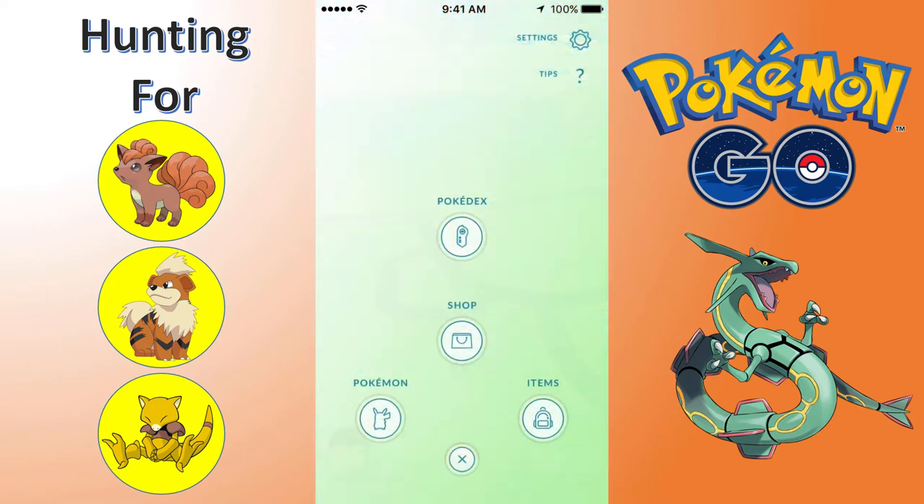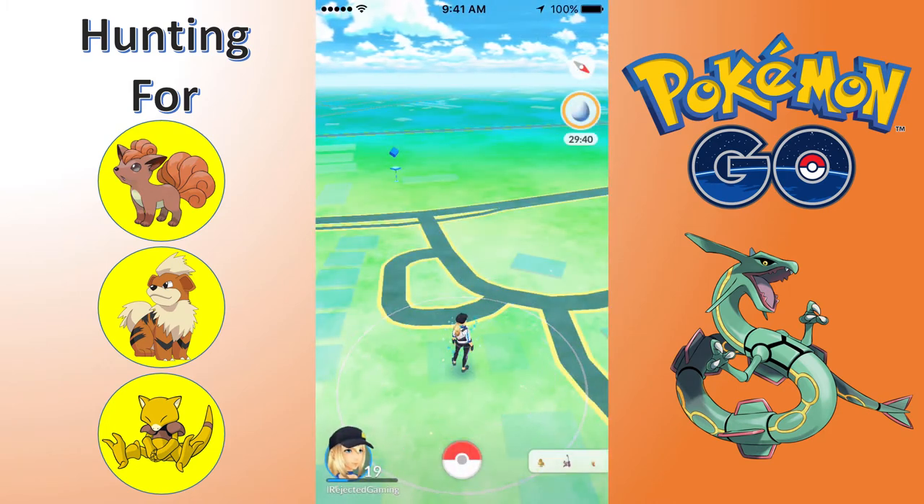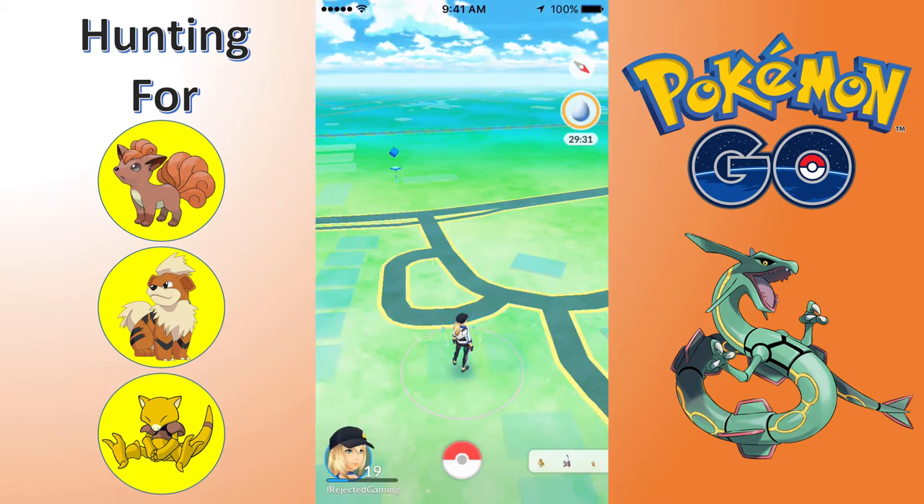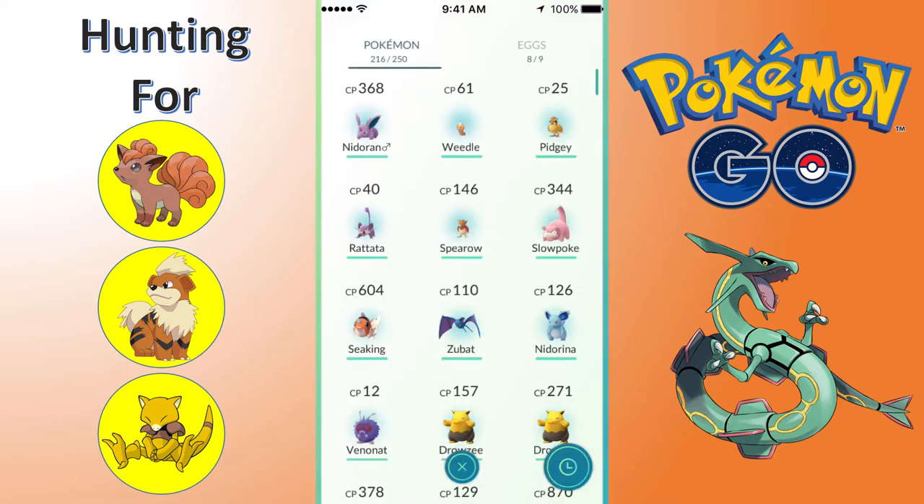We're going to pop a Lucky Egg because we're going to be doing some evolving in this episode. I did discard a little bit of the Pokemon, like Pidgeys and Rattatas - we don't need to see all of those, especially the ones that were like 10 CP. We're trying to get to level 20 today. I need 18,000 more experience, and what I do in this video is going to go a long way to getting that.